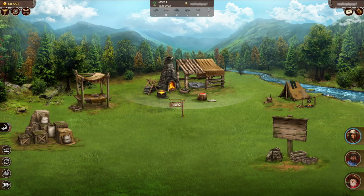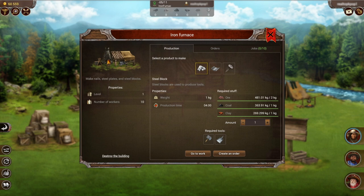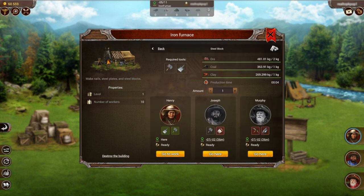When I'm talking about crafting, I am talking about making things. We're going to start here where we want to make a steel block. It tells you the production time and all the required stuff that you need, as well as the required tools. I have an iron furnace for this example, so I'm going to take the four minutes to create a steel block.